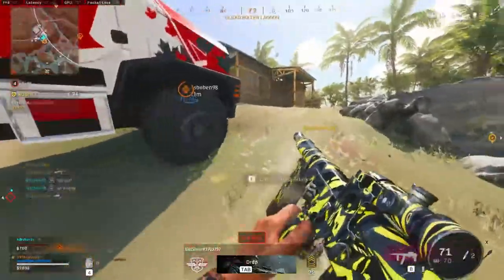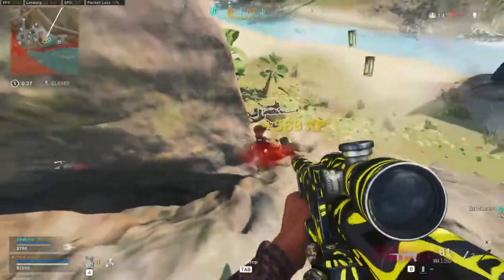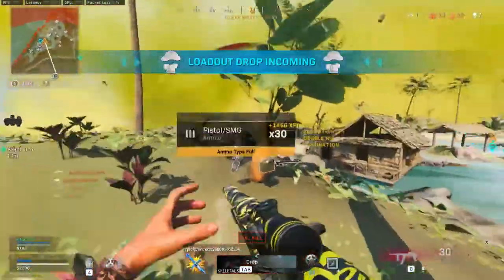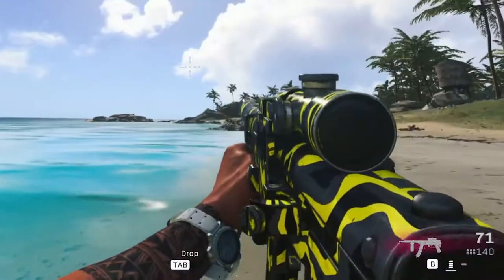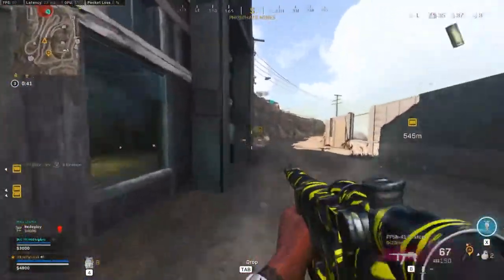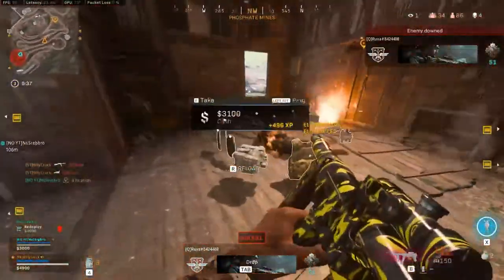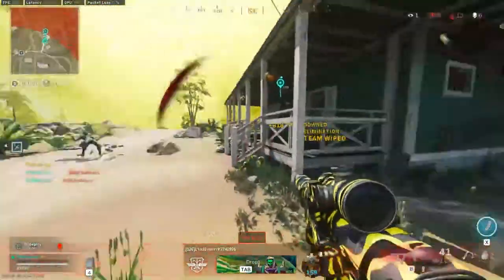Not only am I going to tell you the best gun to use for this method, I will also let you know the best beginner, mid level and fully leveled attachments for the gun to help you get more kills at every stage of levelling this gun up. For the SMG of choice we are taking the Vanguard PPSH, not only because there are some great hipfire builds but because it has an insanely high rate of fire and magazine size, meaning you can afford to miss a few shots and still kill your enemies with plenty of bullets to spare.